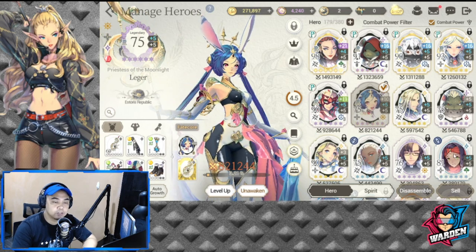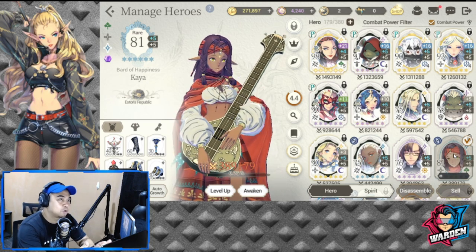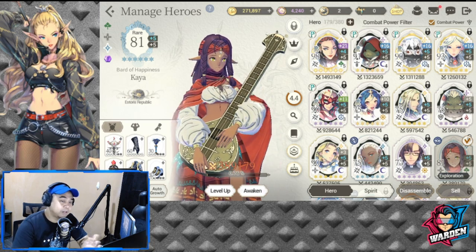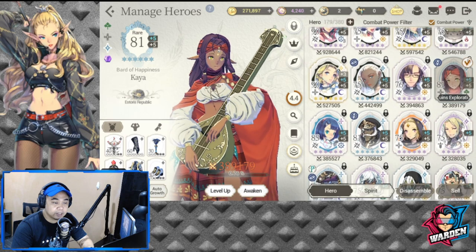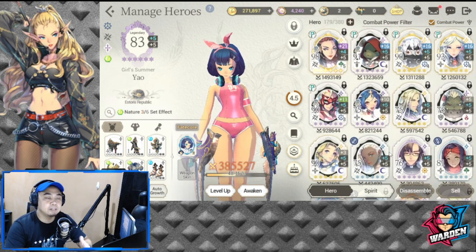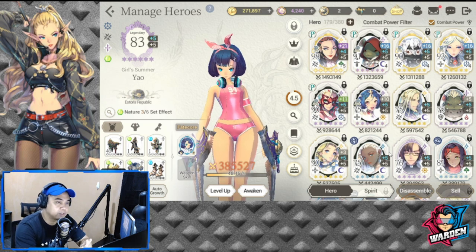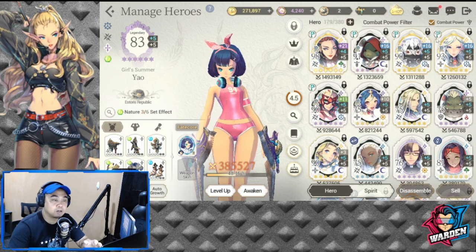I was deciding between Kaya for blue fate core or Yao. I'm currently at plus two with Yao — I had to pity that banner and only got one copy, so very bad luck. I'm trying to build Yao now. For Janai, I just need two more copies: one for signature force and one for her fusion. I already have the fate core but not the fated hero.